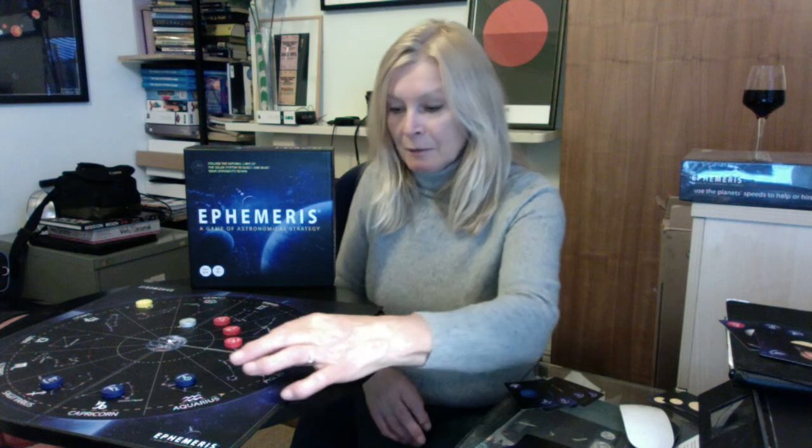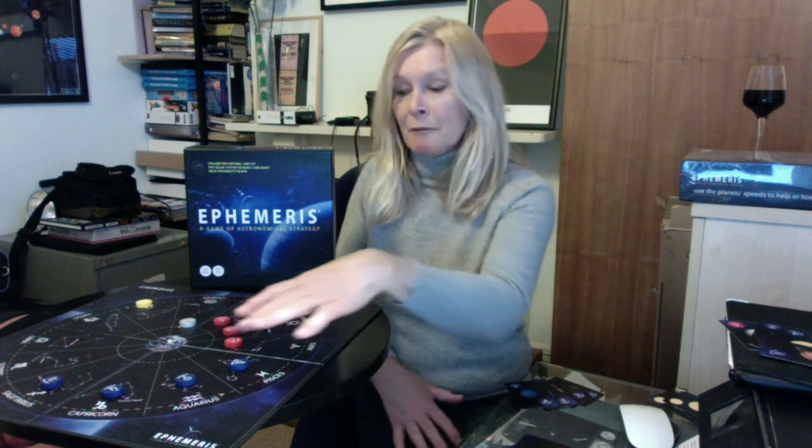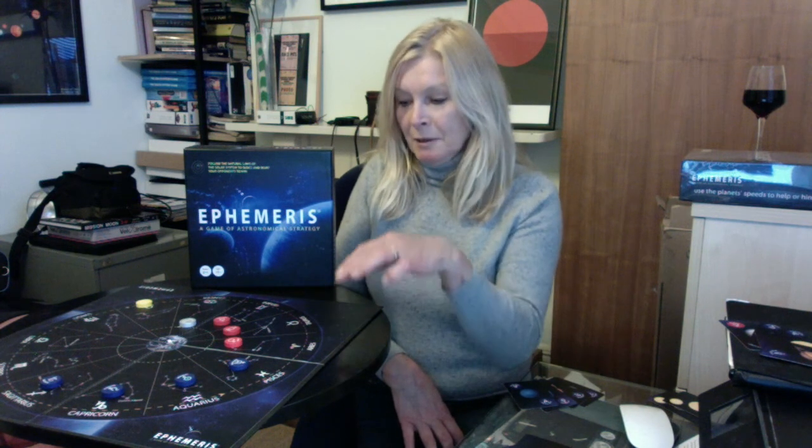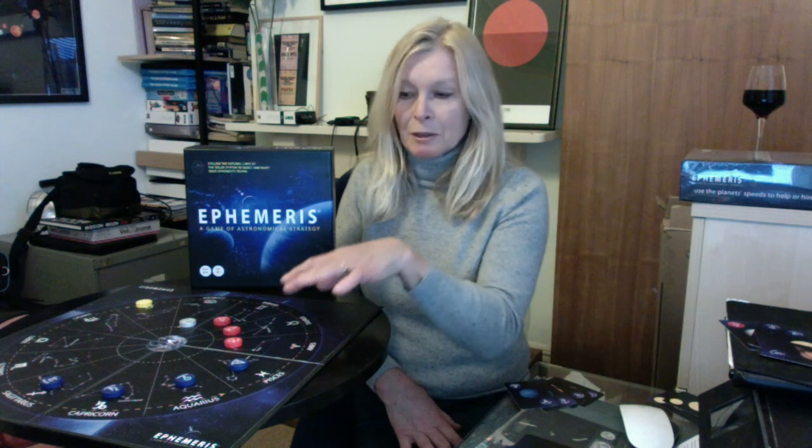You can check any position of any planet through any day of the year, dating back from 1860 forward into the far future — to 2000, 3000. The names are written on the planets as well, and on the board are the twelve signs of the zodiac, from Aries, Taurus, Gemini, Cancer, all the way through to Pisces. A nice little feature on the board is you can see which is the brightest star in each of those constellations.